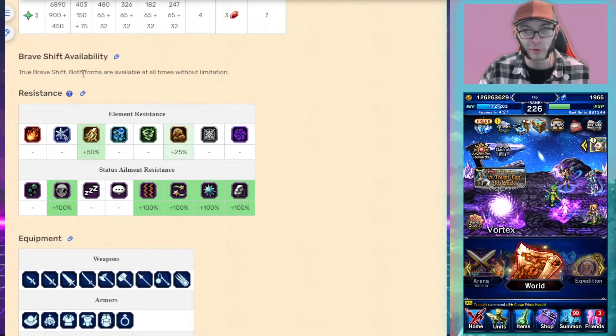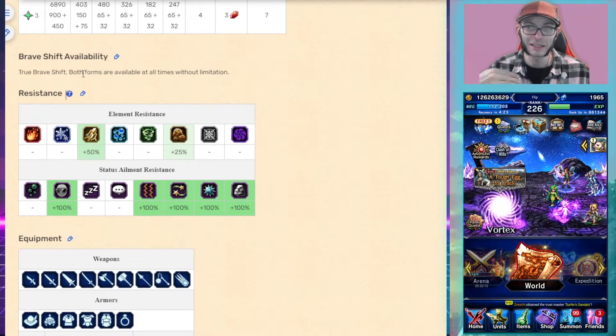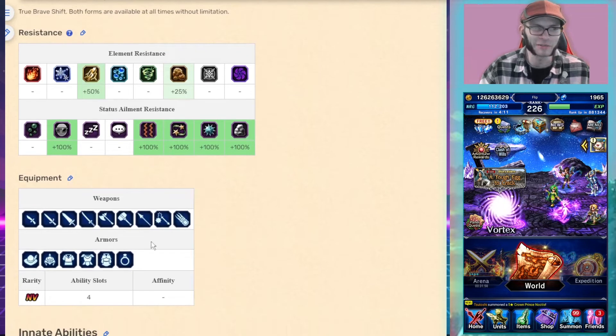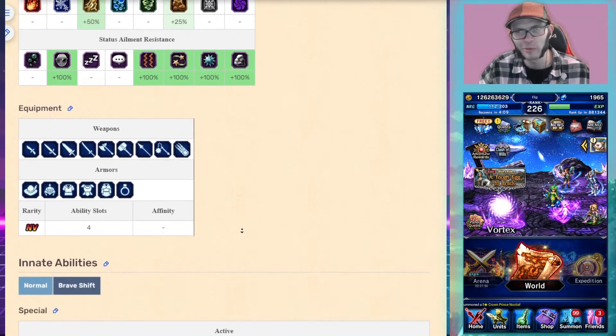She has the true Brave Shift, which means she can go back and forth between her two forms incredibly easily — every turn if that's what you decide you want to do. She can equip damn near everything except guns, but we have Equip Gun Materia.